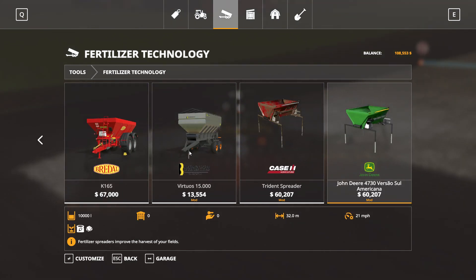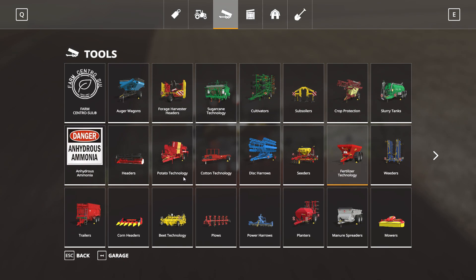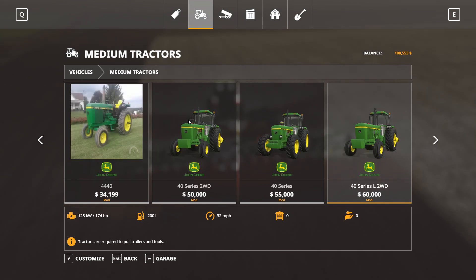This Virtue 1500 is only about $14,000 and there are no modifications to it, but it will simply do fertilizer, lime, and manure if you get cattle.